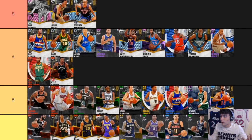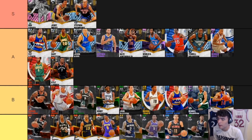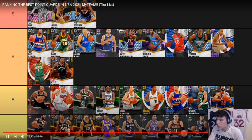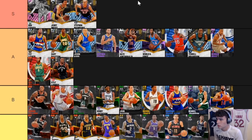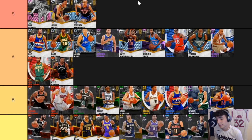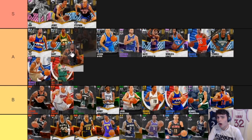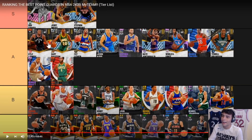The most underrated point guard in this game — Kyle Lowry, A tier. Lowry is good and he's a rewards card. His release is good. No doubt about it — Kyle Lowry is a guy I'd suggest. Gold Clamps, Silver Quick First Step, Range, and a three-point rating of 83 which at this stage in the game will feel like 95. He hits everything.